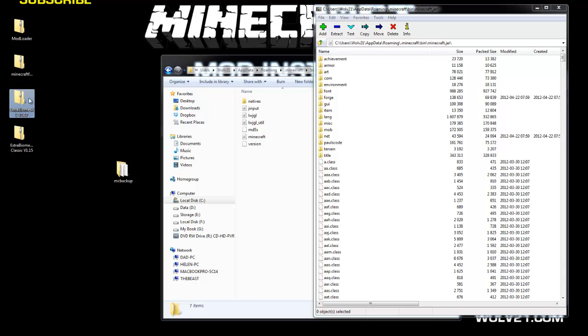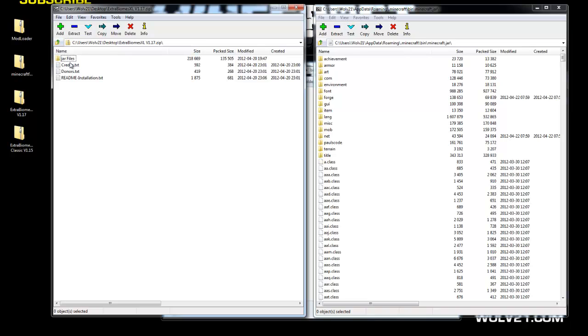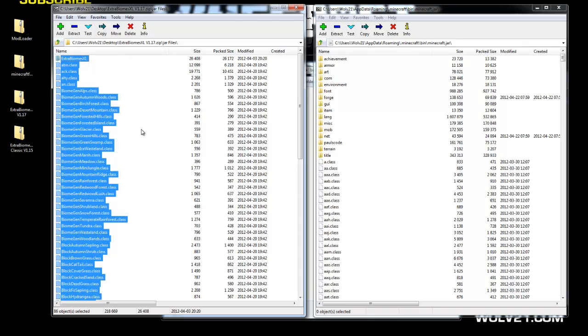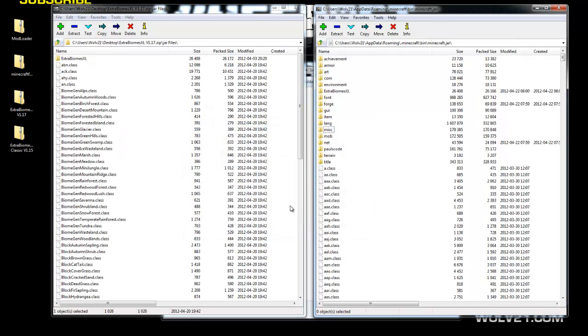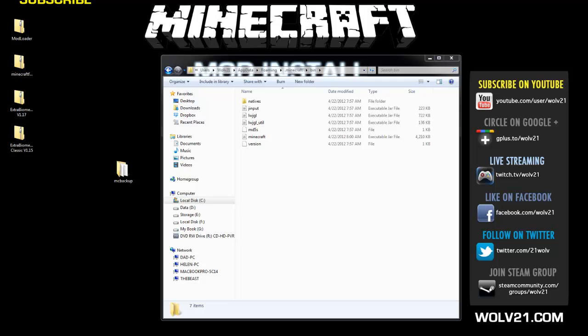Right-click on the ExtraBiomesXL zip that you downloaded — this is for the top version. You'll see a jar files folder. Double-click on that, and you'll see a whole bunch of class files. Hit Control-A to highlight everything, then click and drag all these files to the right-hand side where the other .class files are in Minecraft.jar. Drop them off and hit yes. Once complete, everything's installed. Close the zip and close Minecraft.jar. Now you can launch Minecraft.